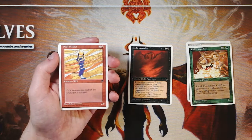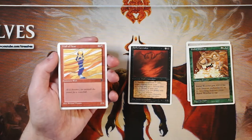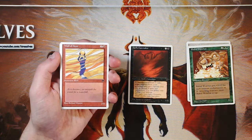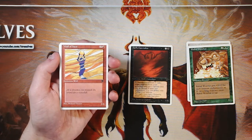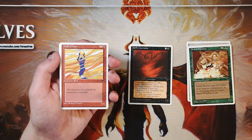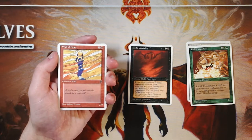Wall of Heat is a 2/6 vanilla creature for two and a red. Not my favorite card, but it is going to stick around for a while — it's a very stally kind of card. That six toughness is really good for three mana. However, it's not going to forward your game plan; it's mostly just going to sit on the field as a blocker. I would definitely take the Caretaker over it.